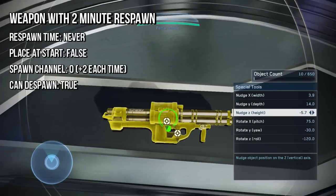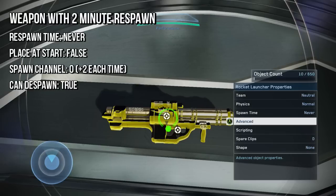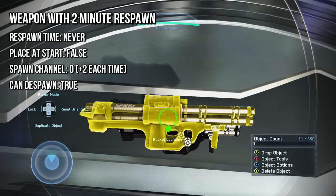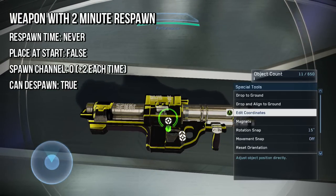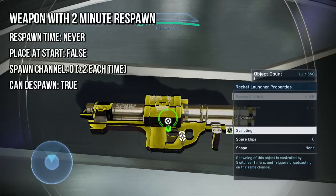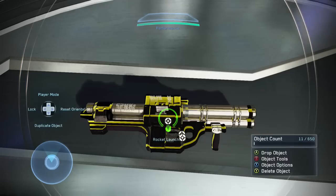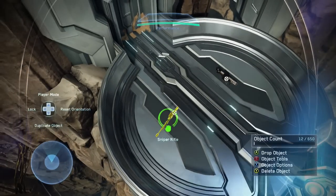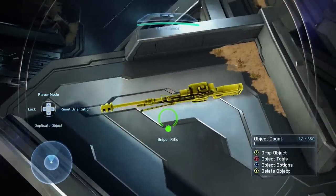Then we're going to duplicate that, place it in the same spot, and set the spawn sequence to 2 — because if we set it to 1, it would respawn in 60 seconds. So we're going to set it to 2, and also you want can-be-spawned set to true on here. Then we're just going to keep doing that, accounting for the length of the game. Since I want it respawning every two minutes, it's going to be duplicated at intervals of two: spawn channel 0, then spawn channel 2, then 4, etc.